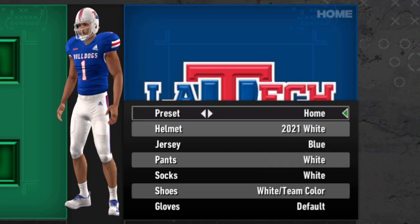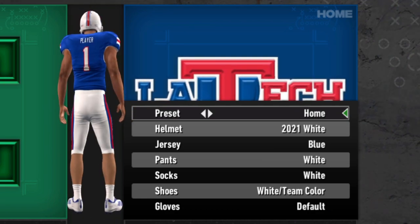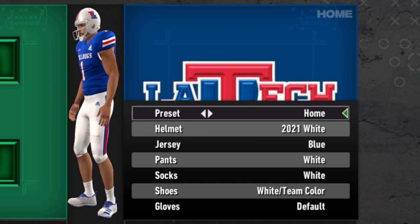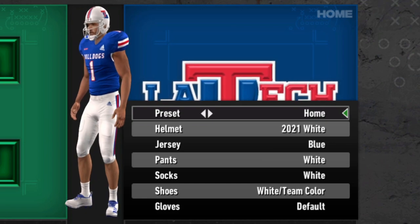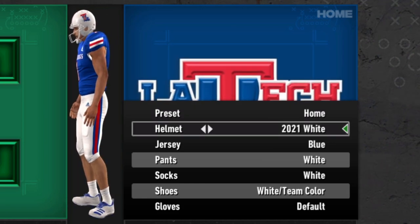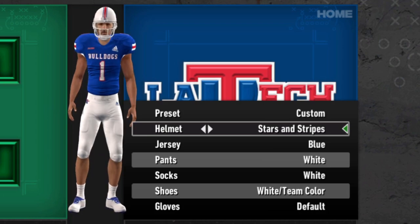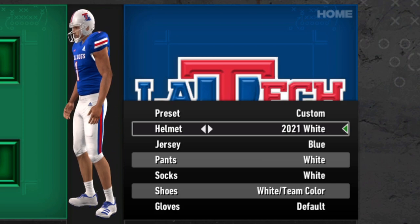Louisiana Tech is next up — the Bulldogs. These kind of look like Florida Atlantic to me. Just a simple red, white, and blue, nothing too crazy going on. The state outline on the side of the helmet — I feel like we're getting used to seeing that on a lot of these. They have the white helmet, the red helmet, and a Stars and Stripes one, which is a nice little touch, but not too much different.